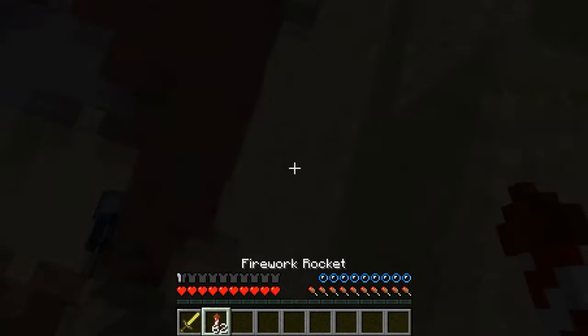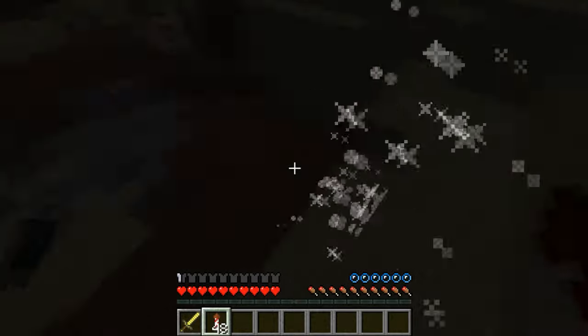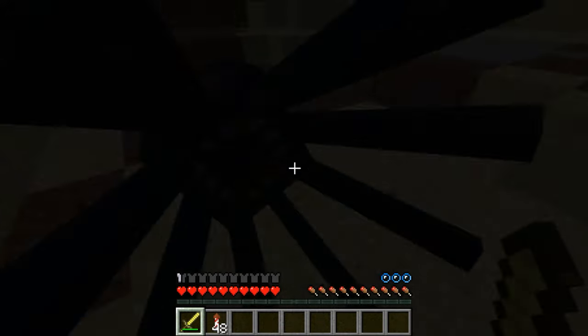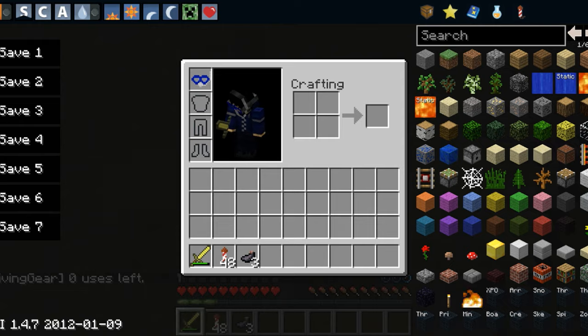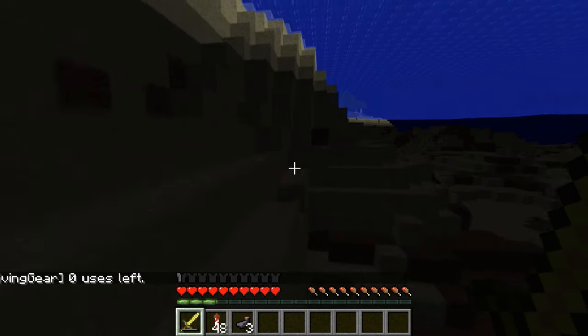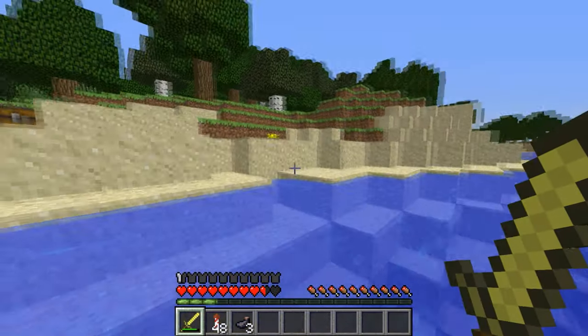So we're gonna try it out and light some fireworks while we wait. This is taking a while. Let's kill some squid with that butter sword. Come here squid. He's dead now. So as you can see, you'll see this message right here: Diving Gear, zero uses left, and your bubble will go down and that's when you get hurt. That's how you use the snorkel.